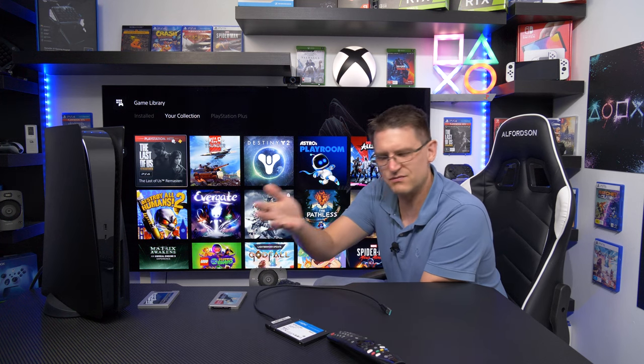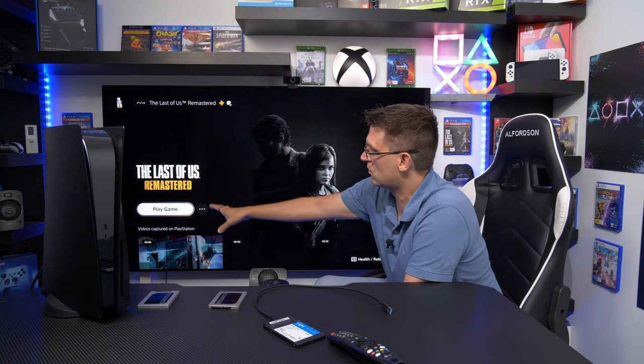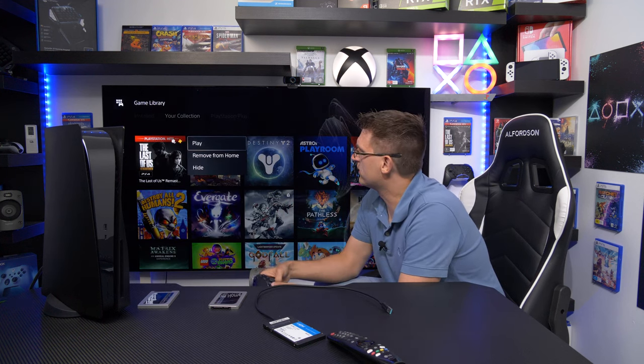Usually when this happens to you, your external drive is not working anymore — you replace it or whatever — you don't have the game anymore and you'd like to re-download it. The PlayStation 5 thinks it's installed, as you can see it says 'play a game,' but it is not working. You need to get the download button back, and the only way to do it is to remove it from home.